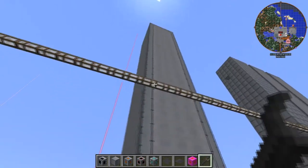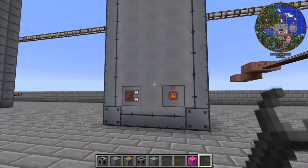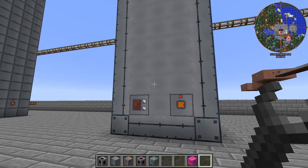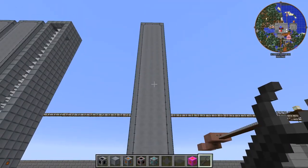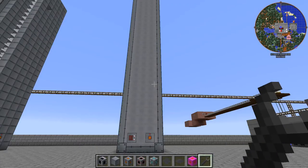These ones — they put out a lot more power than the ones in my original video did. So that's how you make a badass steam turbine with the Big Reactors mod. Booyah, alright.